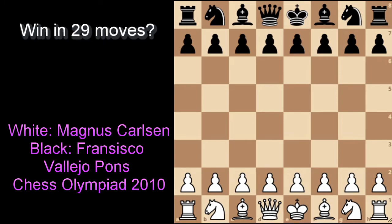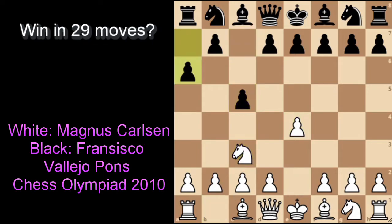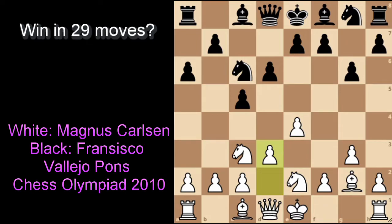The next game features Magnus Carlsen's game against one of the strongest players from Spain. This game is more like a theme of the opening itself, but it shows how some people just seem to get their passed pawns easily. It's a closed Sicilian, marked by White trying to attack on the kingside by pushing all his kingside pawns, and Black trying to attack on the queenside by playing pawn to b5, pawn to b4, and so on.